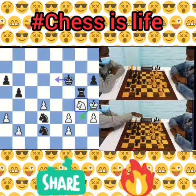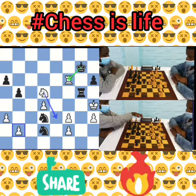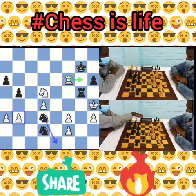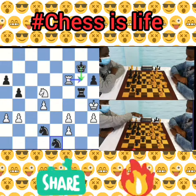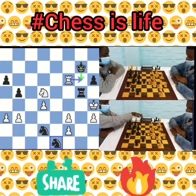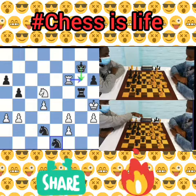Even if white plays something like b3 or b4 to save the pawn — let's say b3 keeping choices open — then knight to e1 and it's just game over. Black is going to capture the f3 pawn and then checkmate white's monarch in the next moves. Hope you enjoyed watching this game — consider subscribing to the channel. Compliments of the season, best of luck in your chess endeavors, and bye for now.